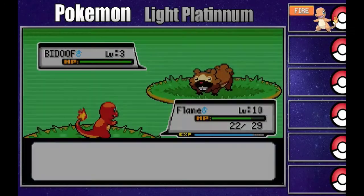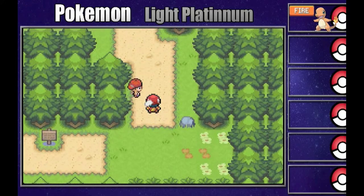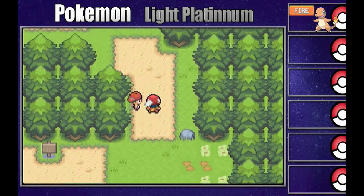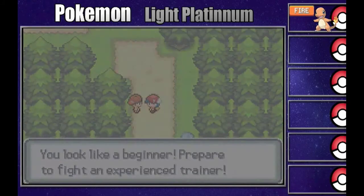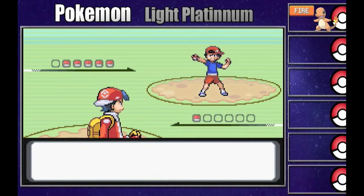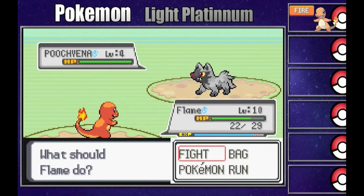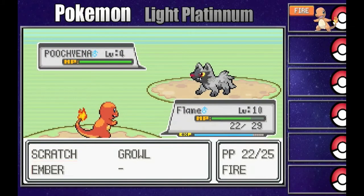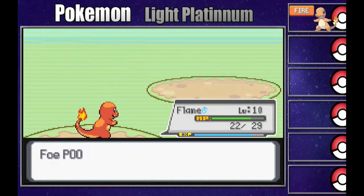You can see a Bidoof. I love how it's like all the regions uniting in this one amazing game. There's a trainer who says I look like a beginner, but let's go ahead and see if we can take him down. This is Youngster Juan. He sends out a level 4 Poochyena. We should easily be able to take that down with Ember - and that will take it down. Pretty good.